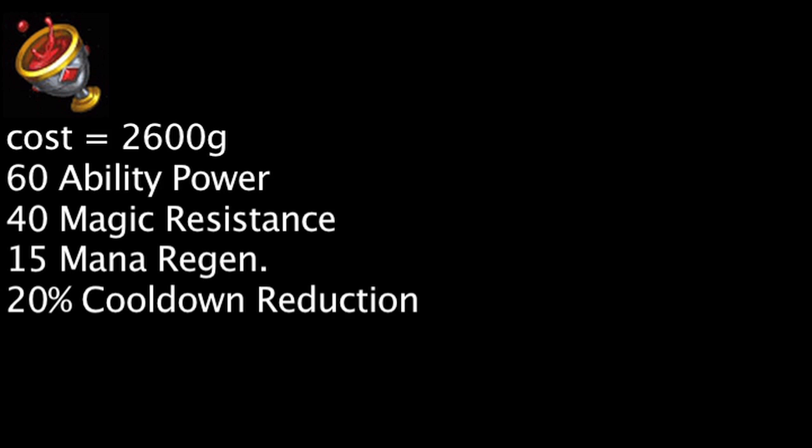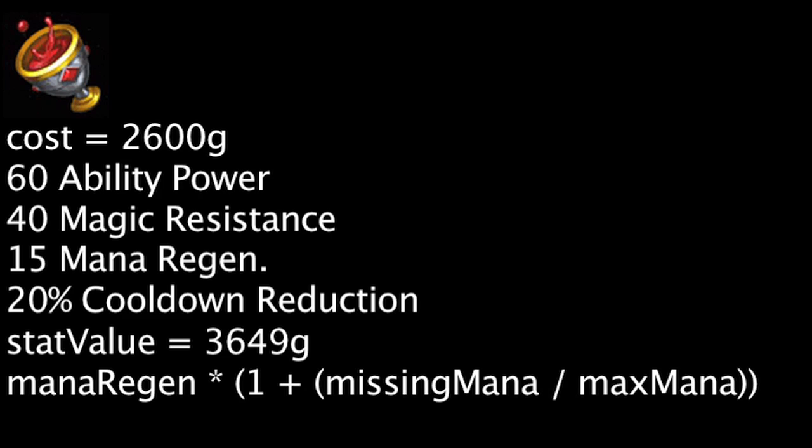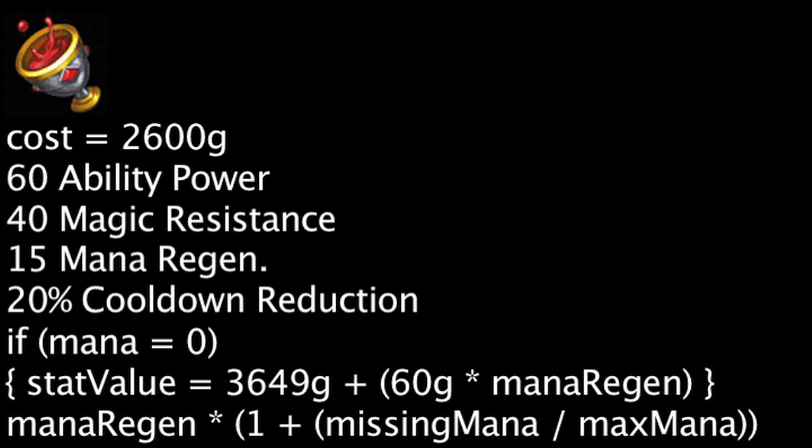Without taking either of the item's effects into account, Athene's Unholy Grail is cost effective by 1049 gold. For every one mana regeneration a champion has, Athene's Unholy Grail will become cost effective by 60 gold when the champion is missing all of their mana.